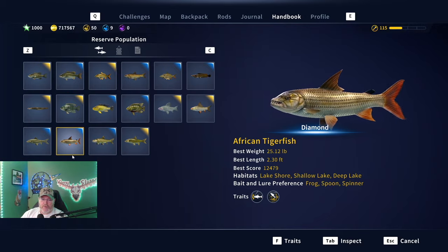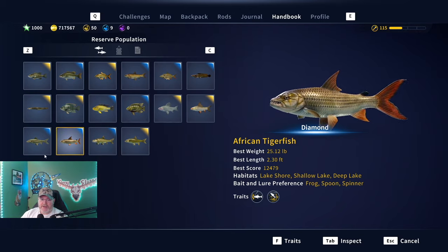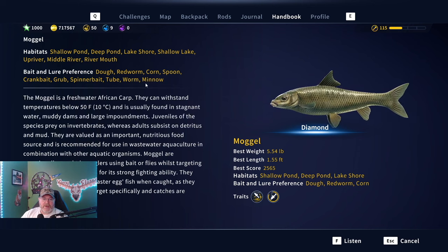We're going to talk more about the things you can catch them on. As you can see right there: doe, red worm, corn. You can bottom fish for them, you can float fish for them - I caught mine float fishing as you saw at the beginning of the video. You can also jig for them, throw out a spoon, so you can catch them any way you want.